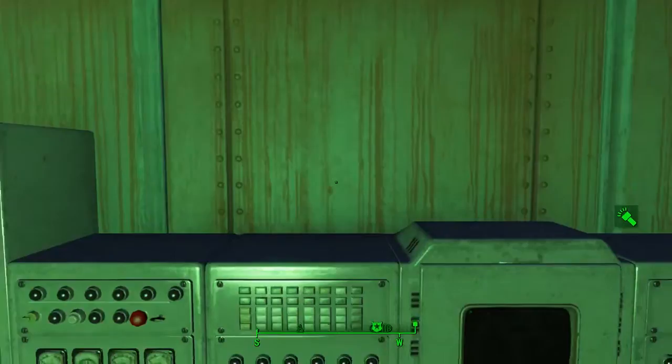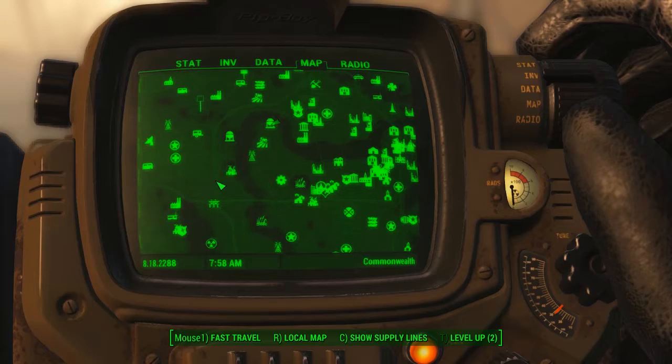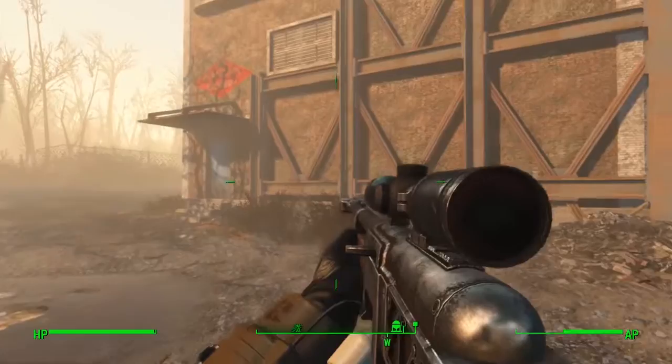The next recipe is located at the Bean Town Brewery, right here on the map - just northeast of Overland Station, right on the bend in the river. Very easy to find and very central on the map. If you haven't discovered this location yet, it's very close to Sanctuary - just southeast of Sanctuary and Concord.